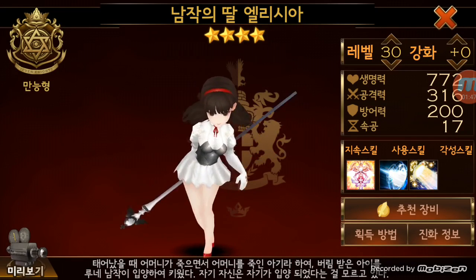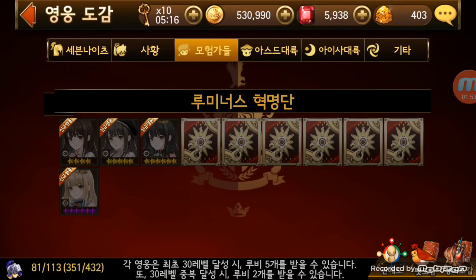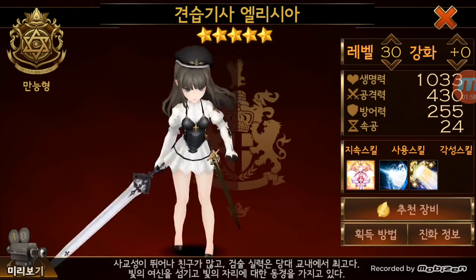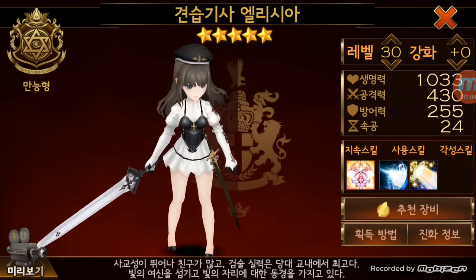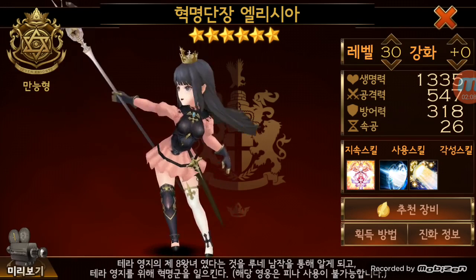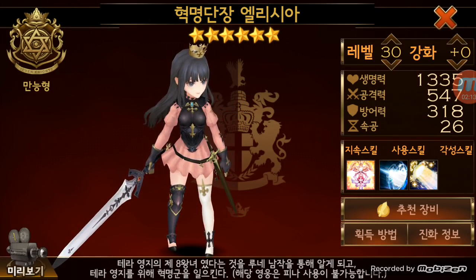So Alicia is her name. That's a four-star form. This is five-star. Oh, it changes into a sword and a staff - that's really cool. And this is her six-star form. Nice.